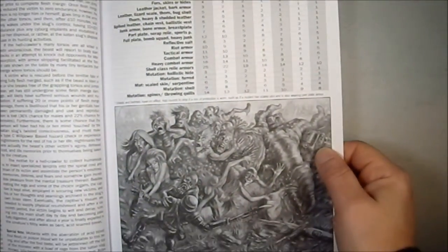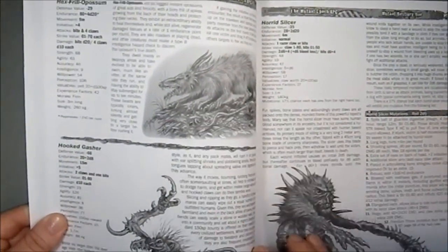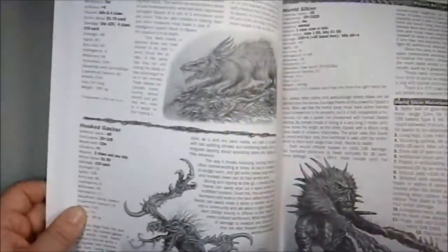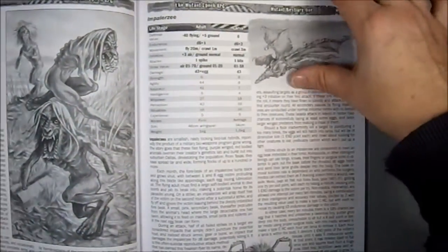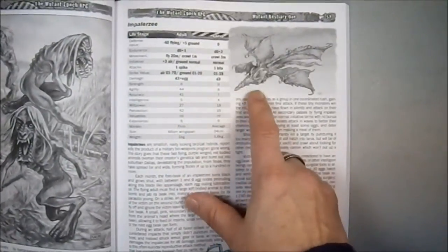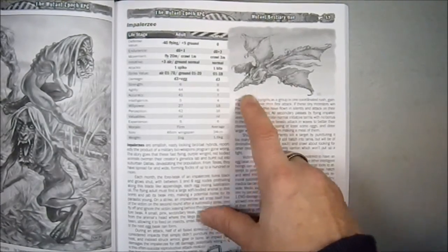Then we have a large section with a whole bunch of stats on one particular creature. Then we have a possum, a Hooked Gasher, a Horrid Slicer, a Hyena Sapien — fusions of human and hyenas, which is kind of interesting. Then I looked at this illustration and went — that's a sturge, that's a straight-up D&D sturge. That made me smile.